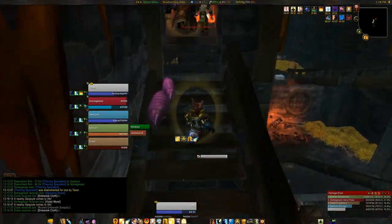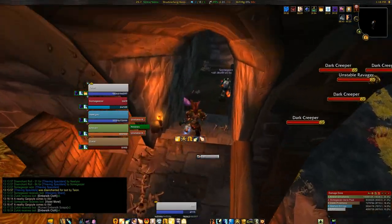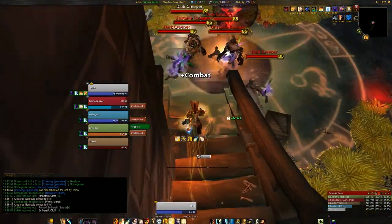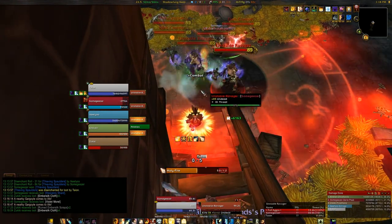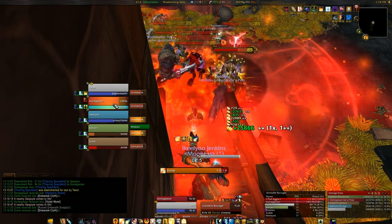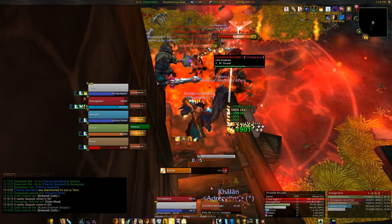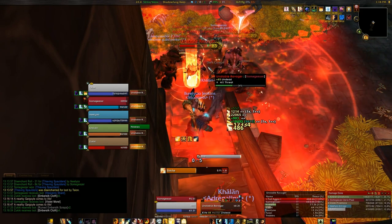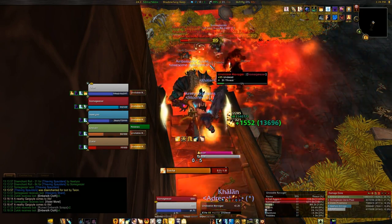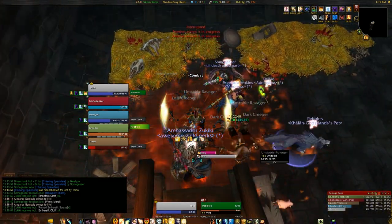And of course one more important heal spell is Prayer of Healing. It heals 5 party members and it isn't affected by line of sight, so it's a very easy to use heal. But if someone is dying, it's very risky since it doesn't heal each person very much.